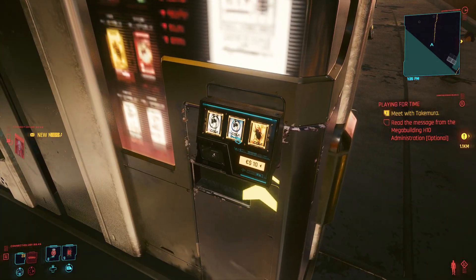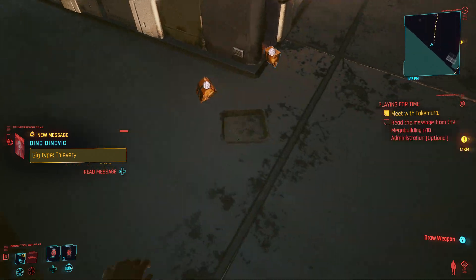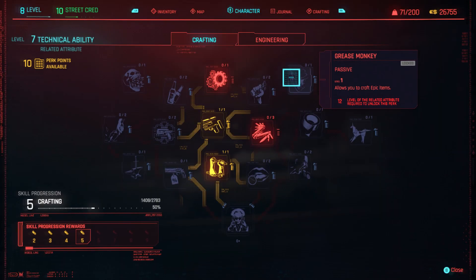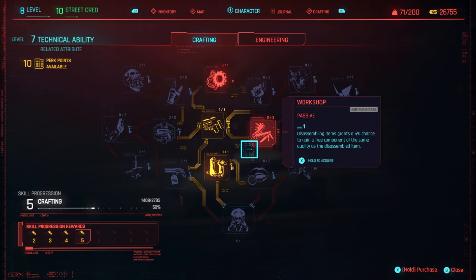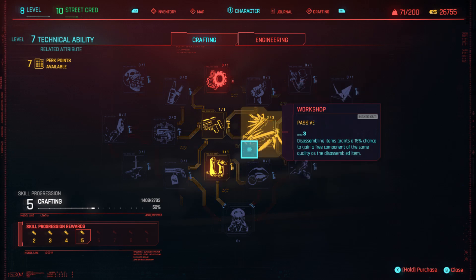I'm going to go ahead and speed this up while I relentlessly tap F on my keyboard. Let me tell you about the two perks you need to get before you do any of this. Make sure to grab the Mechanic perk, which gives you more components for breaking down items. Then grab the Workshop perk and level it up to 3 — level 3 gives you a 15% chance of getting even more components when you break down items.